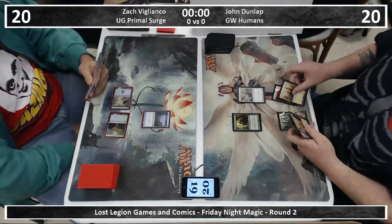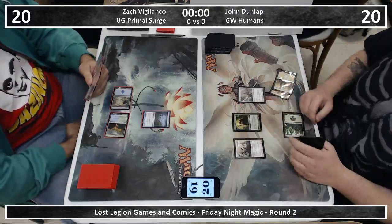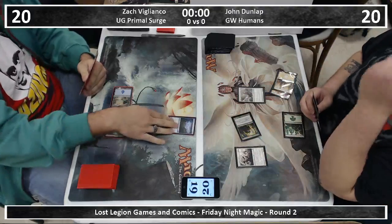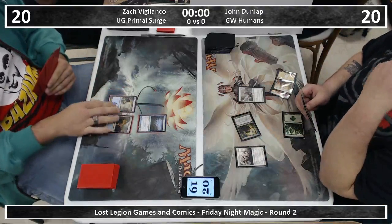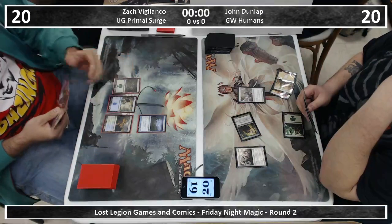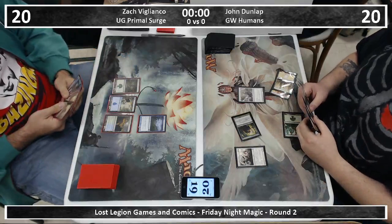I guess everyone's playing Pillar of Flame these days. John Dunlap probably has three cards that can get rid of it if he's playing three Oblivion Rings. He's had the perfect start here with the turn one Pilgrim into turn two Thalia and turn three Silverblade Paladin. Not sure what it's paired with — I can only assume it's the Thalia.